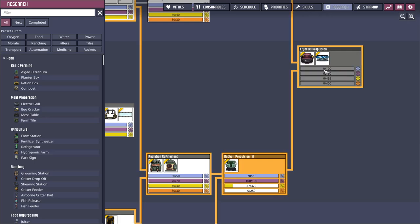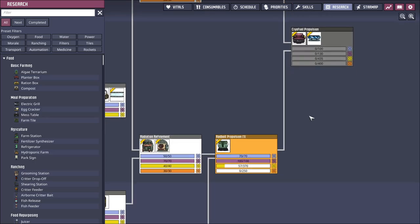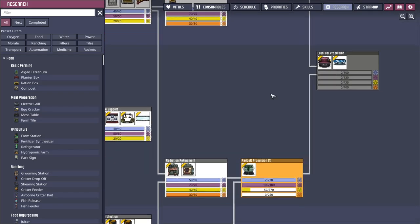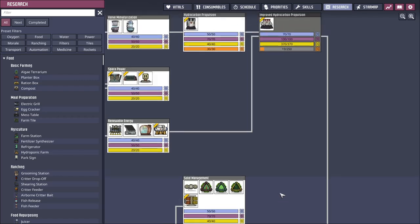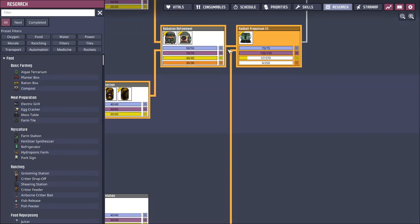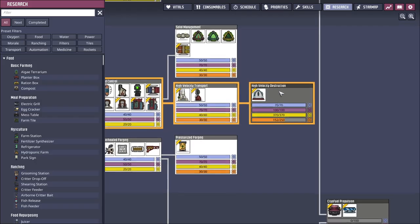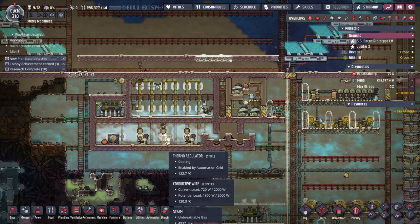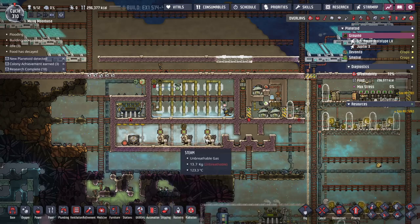So I've got liquid oxygen but I can't put it in anything. I need to get the space research done — not just for the drill cone, but for the petroleum engine and the radiation engine. I want the drill cone anyway, so yeah. Then idiot thing number three: I fired all this up and immediately my batteries drained and I had no power.